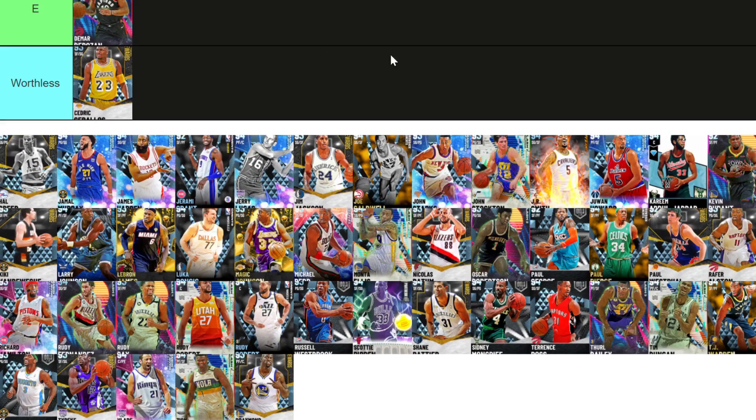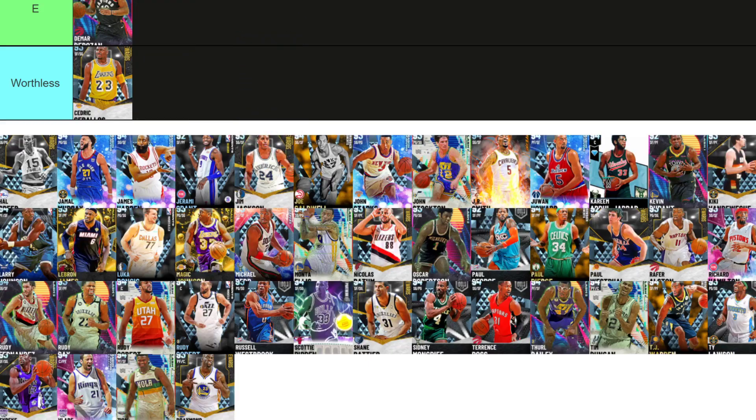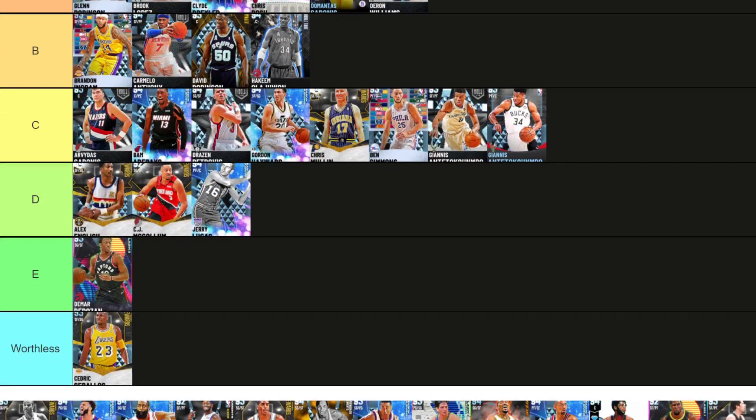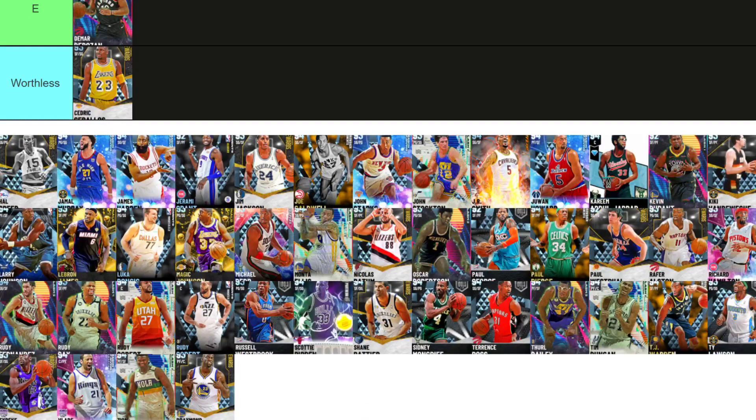Alright, let's fill up some of these bottom tier players now. We got Jerry Lucas, who I don't like because I cannot hit a shot with him. Because I cannot hit a shot with the guy, he's D tier. Some people love him, but I will miss every shot with his chest pass jumper. He's gotten 30s in lateral quickness. Yeah, he's going D tier for me. I get it, he's got range, but he's not it.